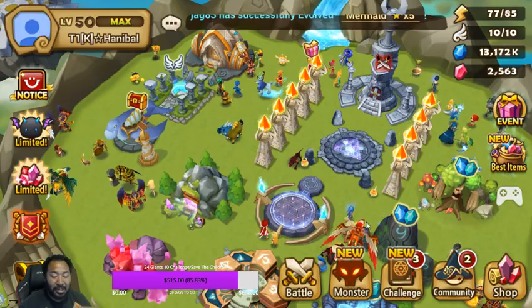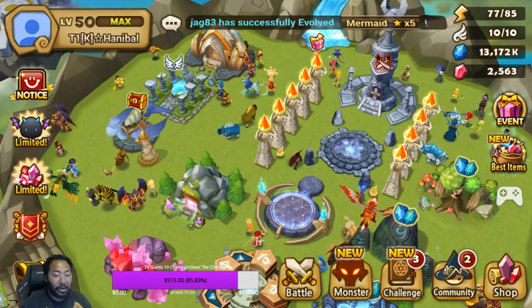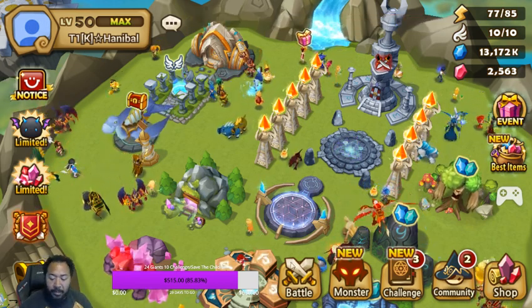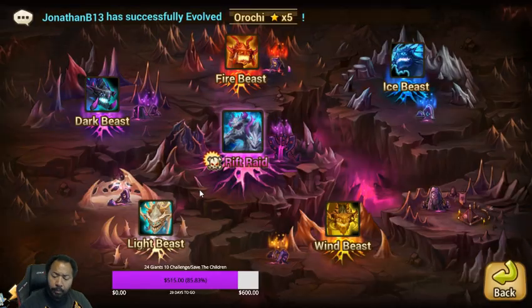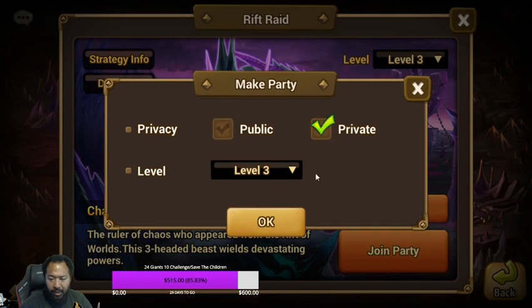I talked to you guys about theory and practice, showed it in action, and now you can go apply it. His last question was about potential units to build and how to get his raid team together. When you're looking at your initial raid team, it's super simple. He's currently up to Raid 3, so we'll start there, make a party, and make it private because I don't want to group with anybody.